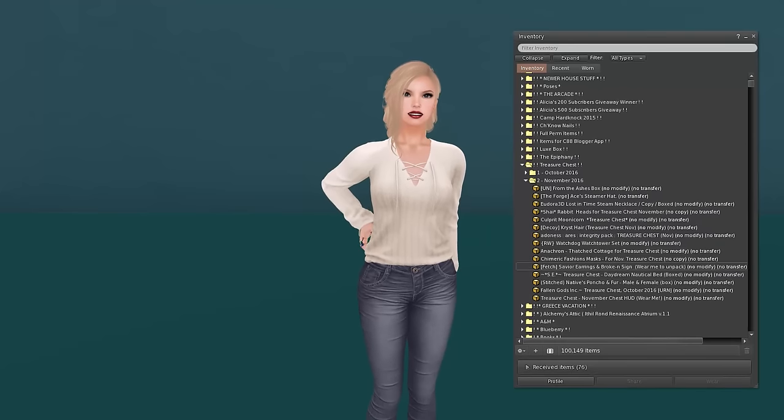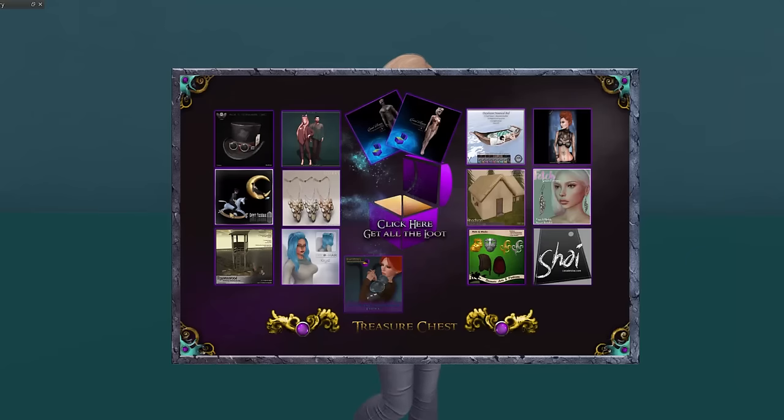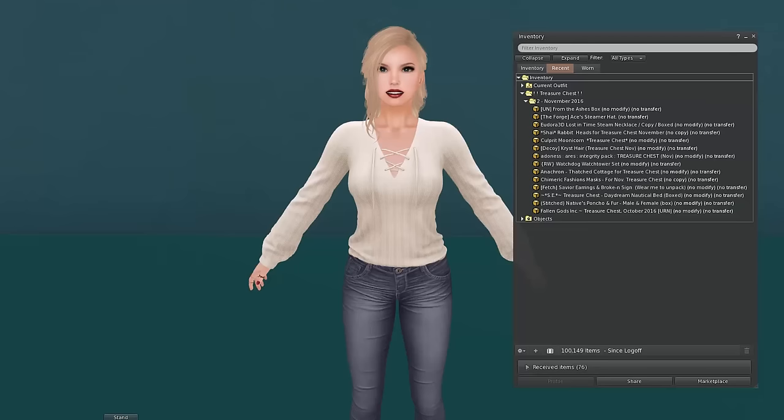I got the HUD last night. Let's put that on so you guys can see what's going on here. We've got all of these cool stores — I already see some stuff I want. Some skins, I think, and a hat. It looks pretty cool this month. I've already clicked here to get all the loot, which is a great button because you don't have to click individually, although you can if you want to. Let me hop up on our pose stand and we'll get started. We're going to start with the Fallen Gods item because I know that's the skin and it's going to take me a little time to put on with my head and all that. We're going to try that first, and then I can just stay in the skin for the rest of the video.